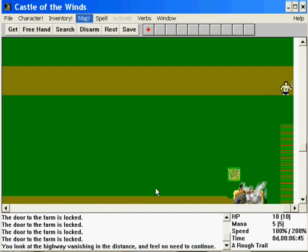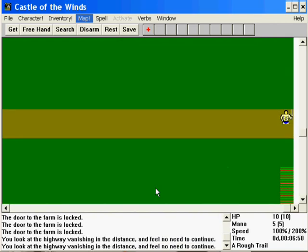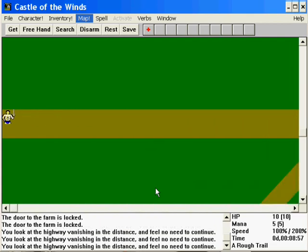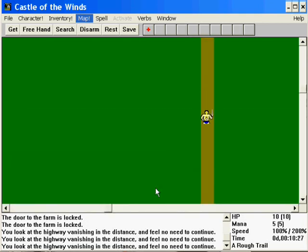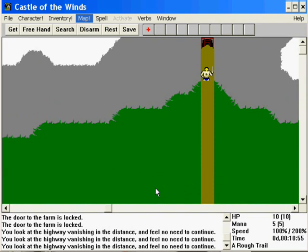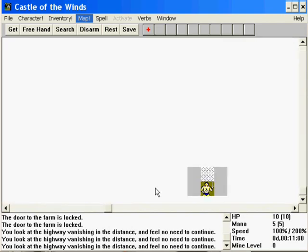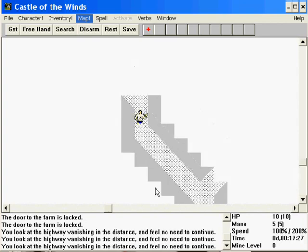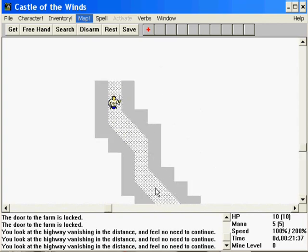Actually wait, here's a little path that goes off. You look at the highway vanishing in the distance and feel no need to continue. Fine, we'll go north. And all of a sudden we've emerged in a roguelike game — at least that's what I've been told these things are called, where random maps get generated. I'm going to press the S button periodically, which is why the time might change even though I'm seemingly standing still.